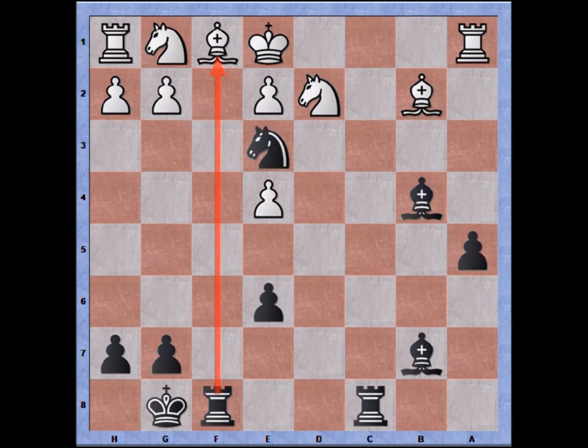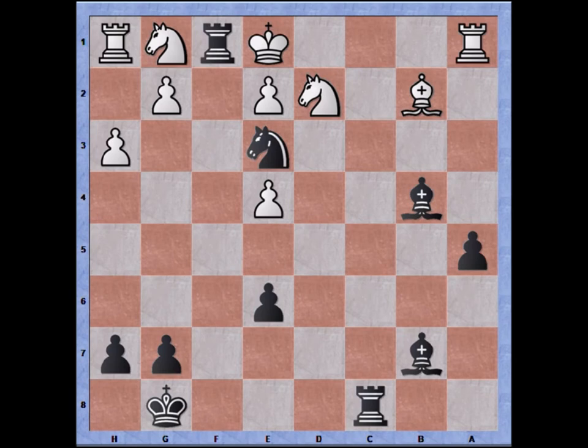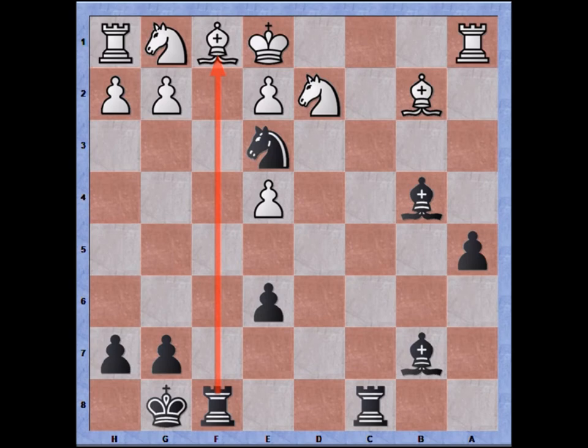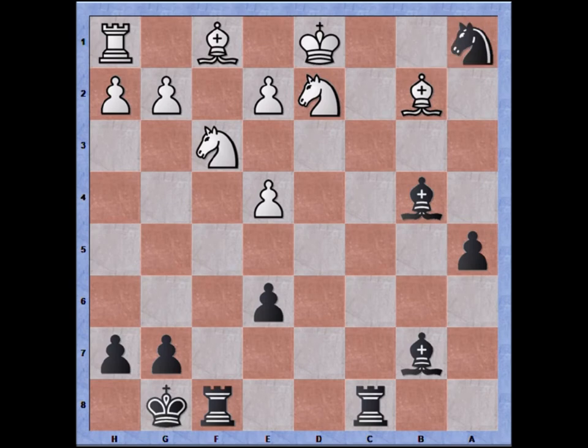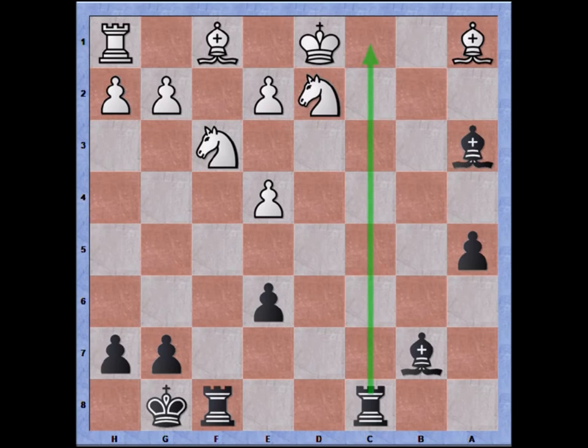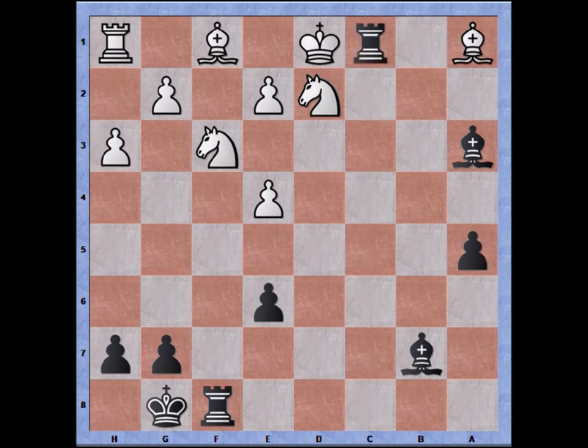Knight to e3 check, king to e1 forced, and I can simply castle. I can get the checkmate after rook takes bishop on f1. If a random move is played — say h3 — rook takes bishop, mate. White must again find a defensive move: knight g2 to f3, after which I can continue to check with a fork. King to d1, I can grab the rook, bishop recaptures, bishop to a3. Now once again I'm threatening checkmate with rook to c1. If a random move is played, it's game over for white.